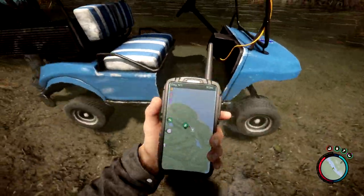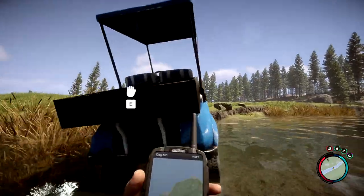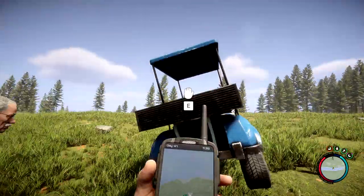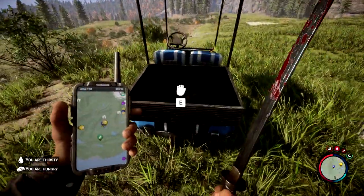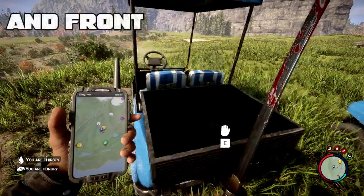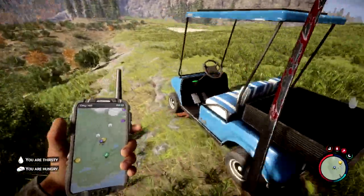It floats! So you can actually press E at the back of the golf cart and that will make it jump in the air a little bit and push it forward like so.